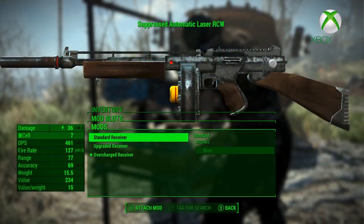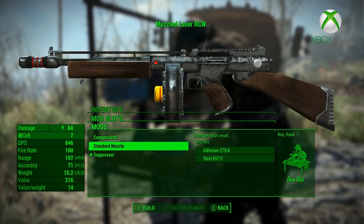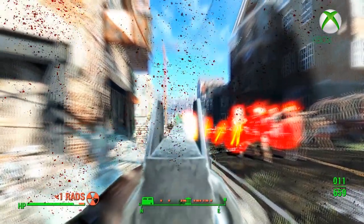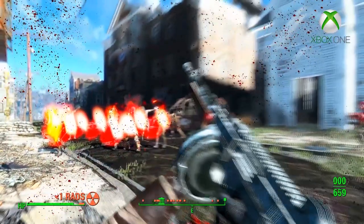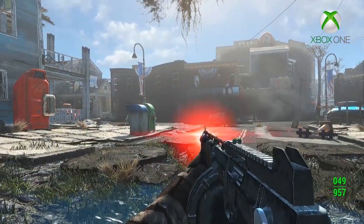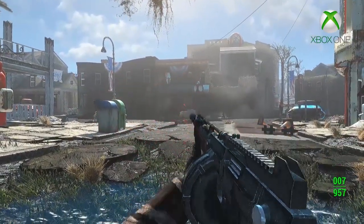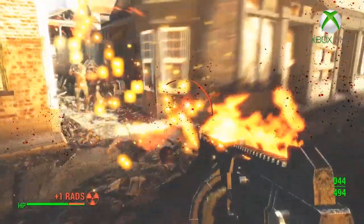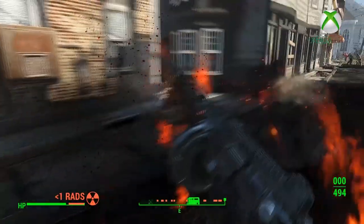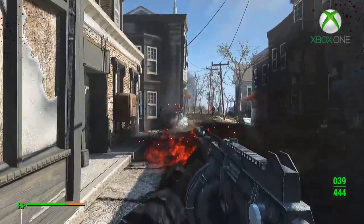This weapon does have some customization options to change up its style and function in the game: three muzzles, three receivers, two grips, and three sights to choose from. This laser submachine gun looks incredible in the game and it's sure to make any Fallout New Vegas fan very happy. If you want to wield your very own laser RCW, it can be found on any enemy that normally spawns with a vanilla submachine gun, as it has been added to the respective level list.